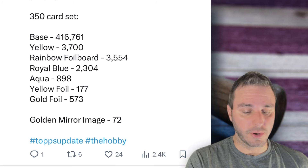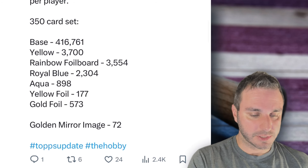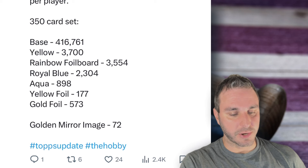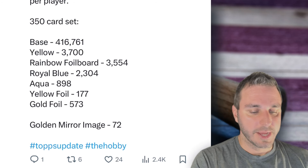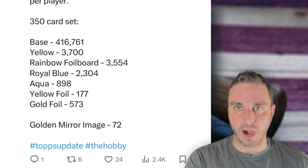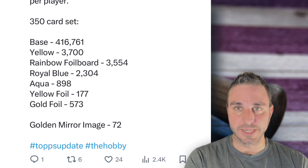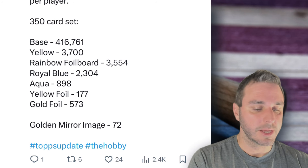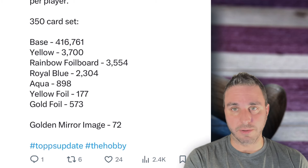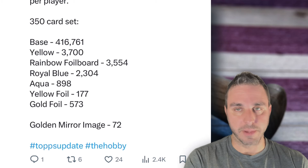We'll get to one of the blue inserts that I like a lot later — something to keep in mind if you're going to sell those inserts. Rainbow foils: 3,554. Golden mirrors: 72 per card. That's great — golden mirrors are always up over 100, sometimes near 200 for the print run. So there's going to be a very limited number of golden mirrors for the big guys. That's more rare than a vintage stock.